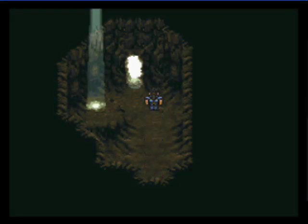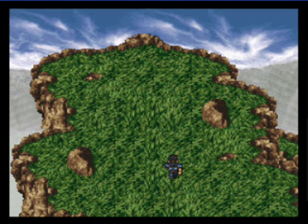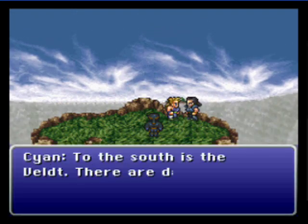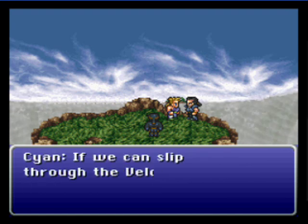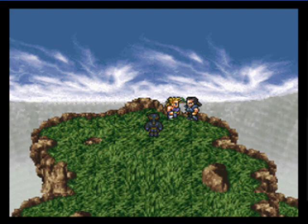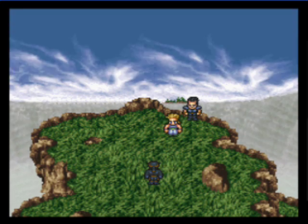Now, just run up here. This must be Barren Falls, to the south of the Veldt. There are dangerous creatures here and the Empire is right on our tails. But if we can slip through the Veldt, we can reach the town of Mobliz — however you want to pronounce that. Shadow says he's served his purpose and he's out of here. Thanks for the help, though, Shadow.